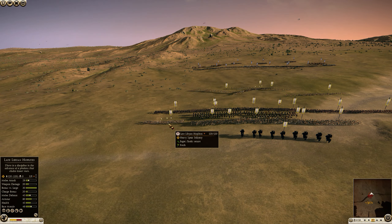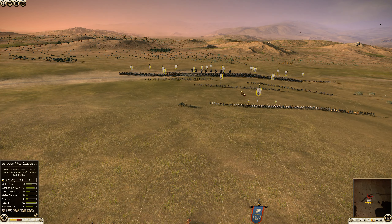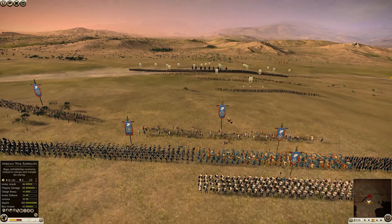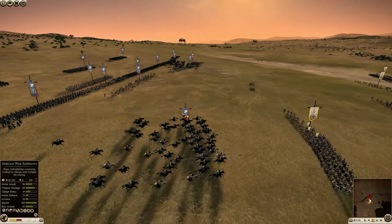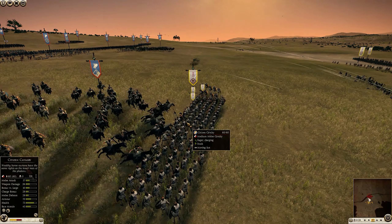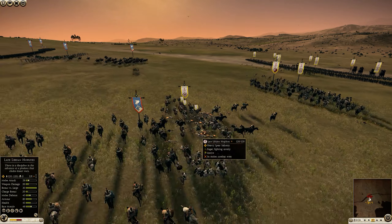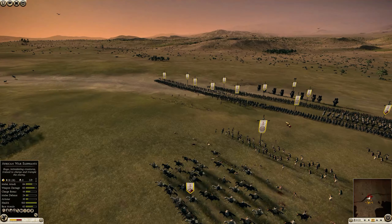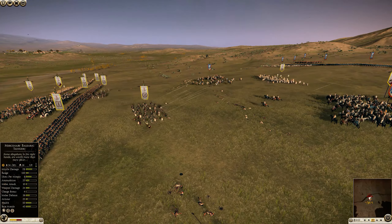The Balearic slingers — it's a cost-effective trade currently, but him being uphill is going to do quite a lot of damage to me. My damage output is already low because of the terrain penalty. I'm trying to stop these guys from reaching my Cretans, but it's not enough, so I'm going to counter-charge with my own cavalry and pull my guys back — which is of course going to get them shot in the back quite a lot, which is bad.